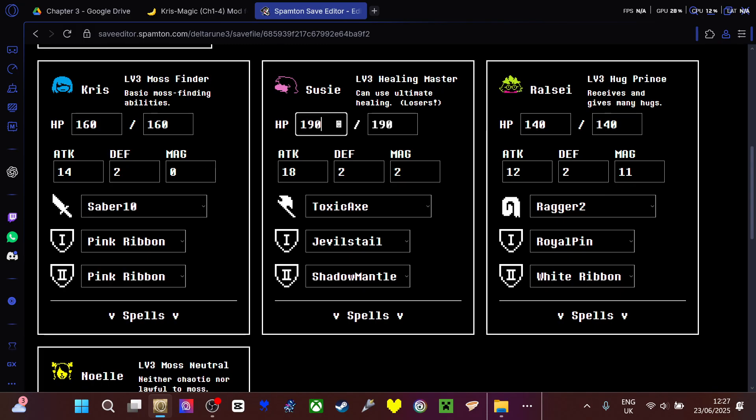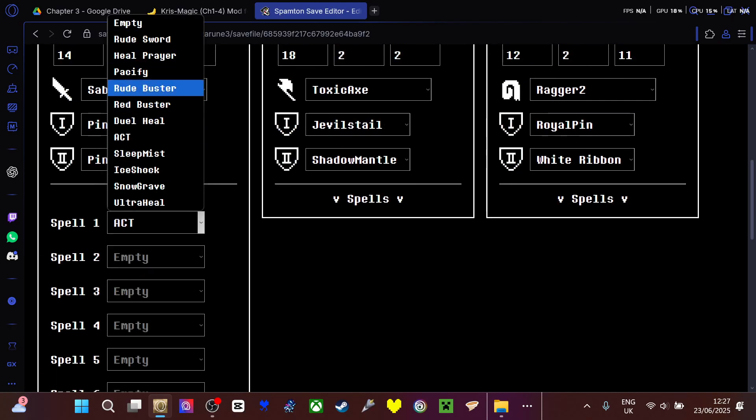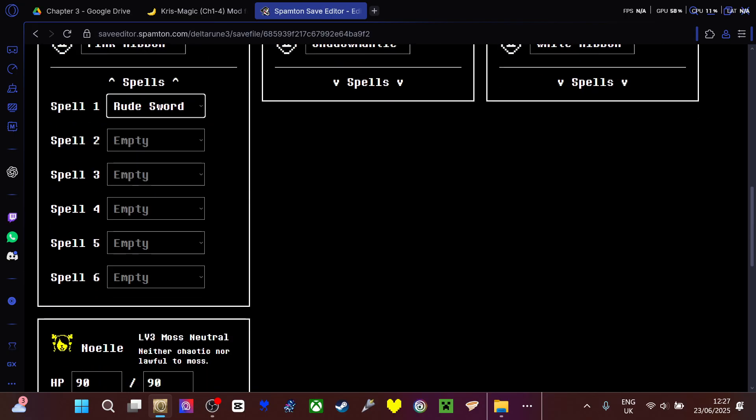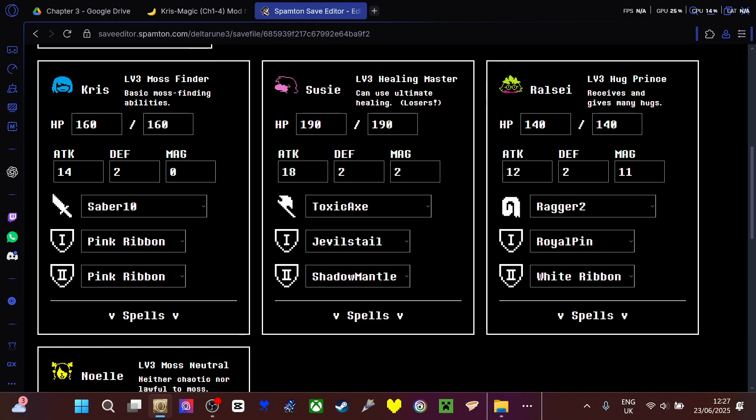You can change the magic, attack, and defense. You go down to spells and you replace act with a spell — so root solar. Then you can pack up. You can also change the sounds.